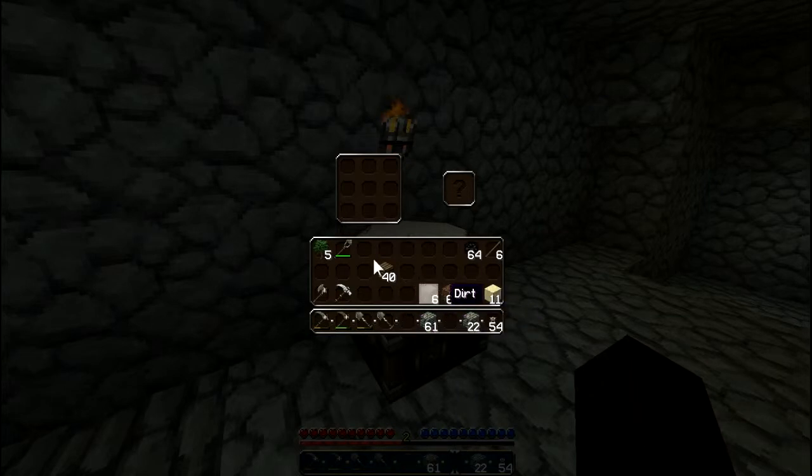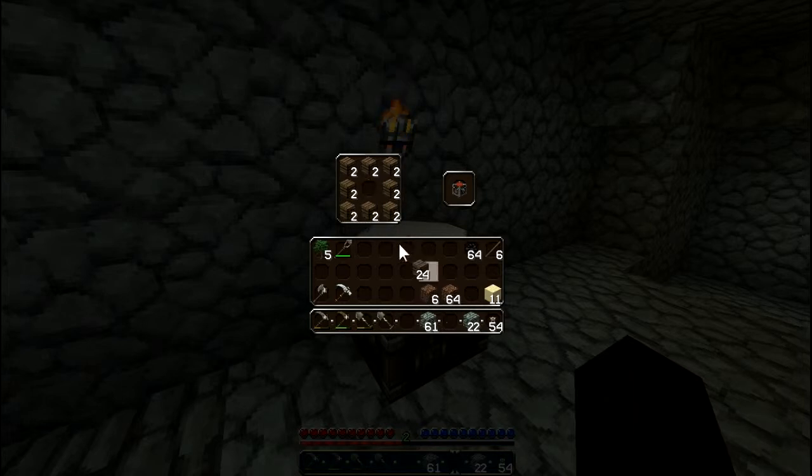We'll make a chest — I can find wood, okay, done. I believe it should be that. I can add more. I don't have to go punch some more wood or trees — well, actually I don't have to punch them, I do have the necessary tools for it now. Move that aside.